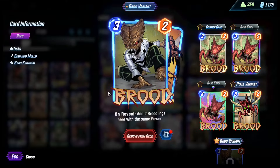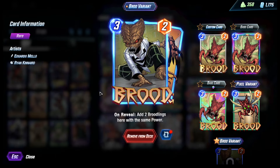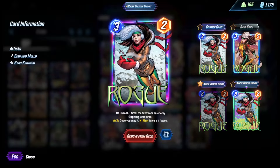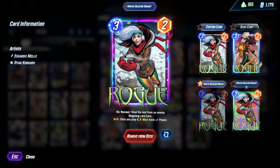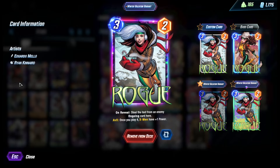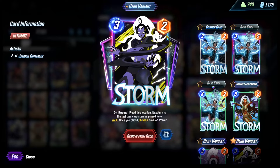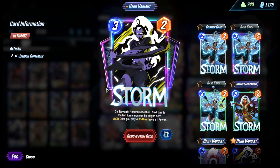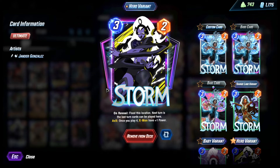Brood's in here just to get buffed up and more Three energy, also gets buffed up by Surfer. We want Rogue in here — she's from the original list. Reason being: X-Men as well, Three energy, and you can steal ongoing effects, which you'll see in the games — actually very important. Next, we got Storm — she's Three energy, also X-Men, gives this deck a little bit of location manipulation, and it also just guarantees this deck wins one lane.